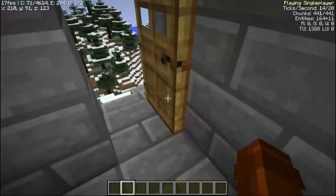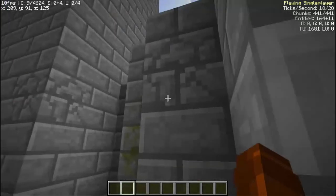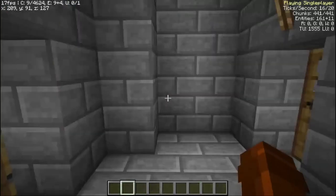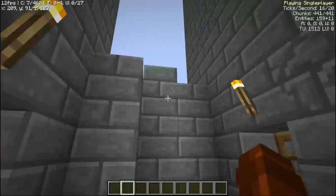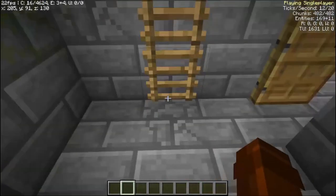So when you first walk in, you got that door, a slightly low wall — it's large enough that I can't jump over it. I can fly over it, but yeah. A small courtyard, not very big.